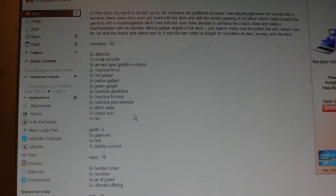Two Machina Force, three Red Gadget, three Yellow Gadget, three Green Gadget, three Machina Gear Frame, three Fortress, two Peacekeeper, two Effect Veiler, one Chaos Sorcerer, one BLS. For spells he's only running five: three Gear Towns, one MST, and one Double Cyclone. For traps he has two Fiendish Chains, three Reckless Greeds, three Jar of Greeds, and three Ultimate Offerings.